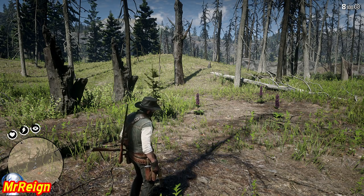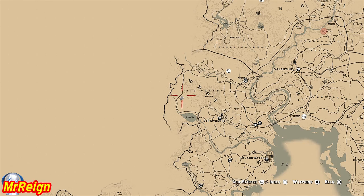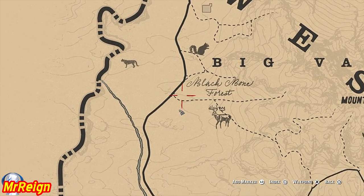What is up guys and welcome back. This is the legendary buck, and he can be found in West Elizabeth just under the W. I actually lost this footage — I thought I wasn't going to be able to upload this video. I mislabeled it.